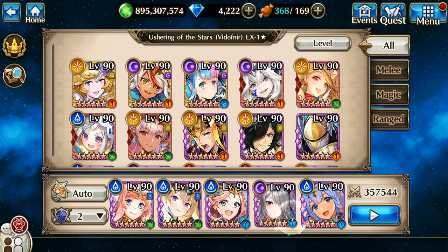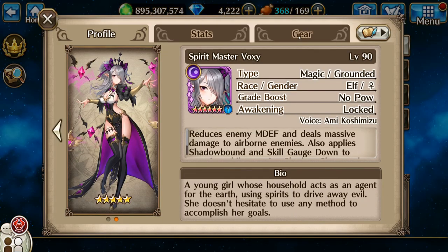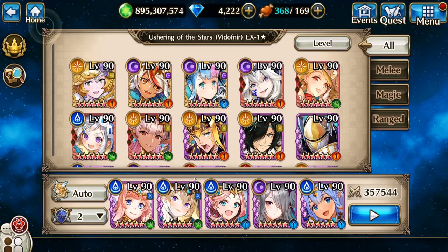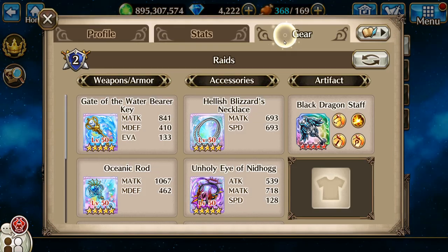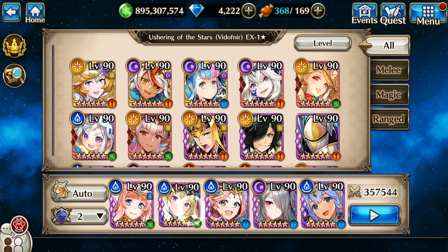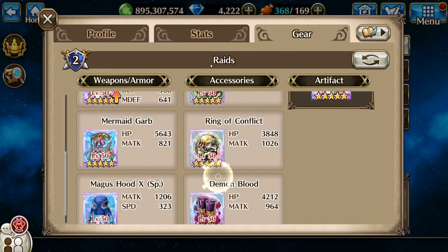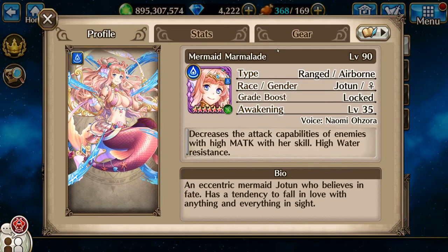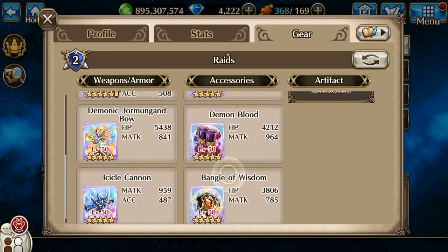Alright, second is going to be Voxi. Third is Rhoda — all water gear. Rhoda does all the healing. And last but not least is going to be Fully Awakened Marmalade.